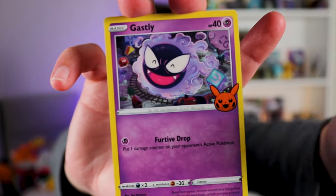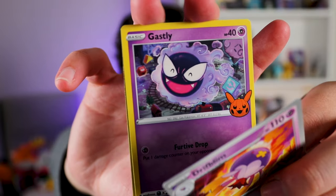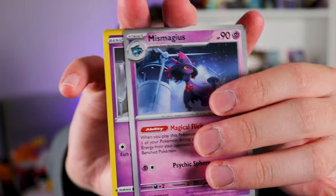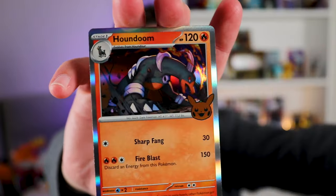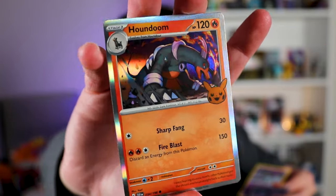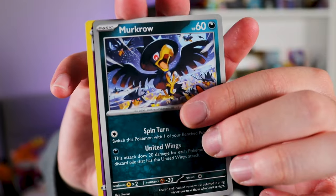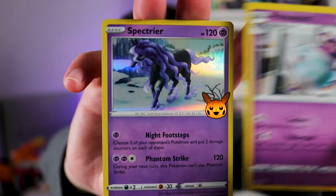Drifloon, Gastly, and Trevenant — very cool. Mismagius, Sinistea, Houndoom — very cool. It's a Halloween card set so it's a pretty good set to open if you want to see if you like the look of cards. I can't believe we still haven't gotten Phantom, Litwick, and Lampent — I'm only missing three.